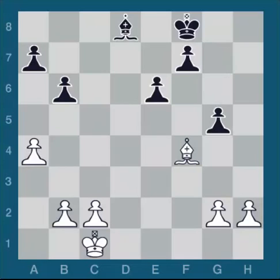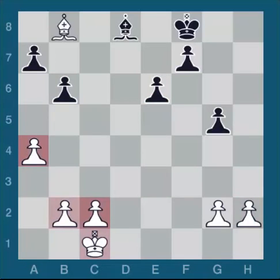He began with G5, attacking my bishop. I played Bishop B8, attacking his pawn structure. The B6 pawn is restrained by my A4 pawn. He has a passed E pawn. I have potentially a passed H pawn. I have a queenside majority, which is to my advantage because it's away from his king. He has a kingside majority, away from my king. My king is a little closer to his E pawn than his king is to my C pawn. These are small differences — the position is probably roughly even.